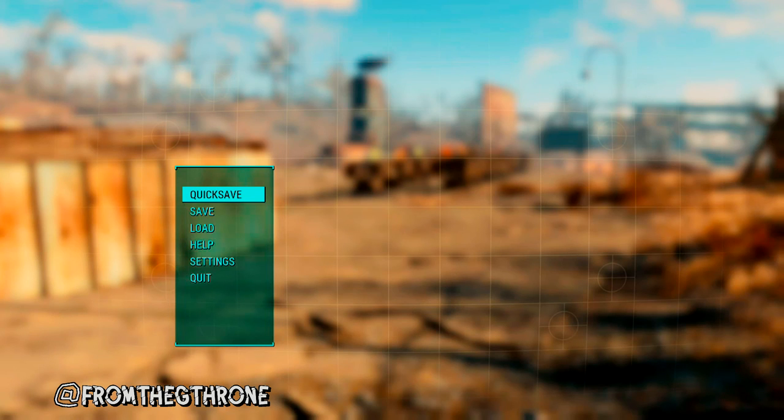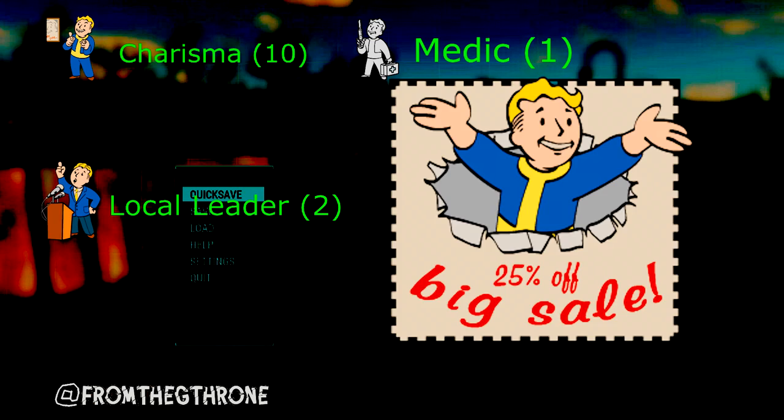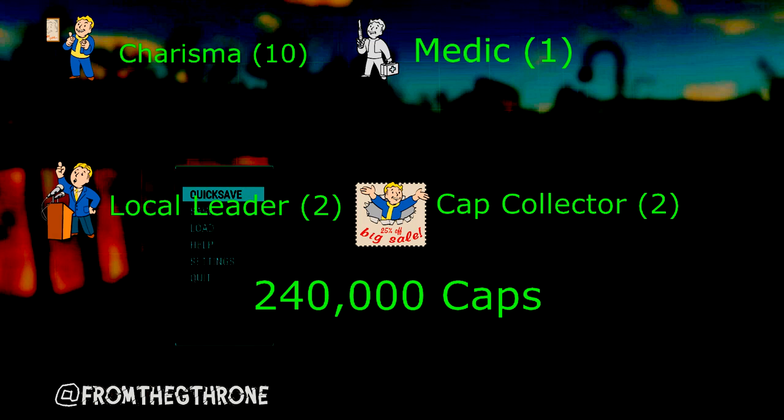The things you're going to need to get this achievement are: any settlement, 20 settlers which means you'll need 10 Charisma, Medic level 1, Local Leader level 2, Cap Collector level 2, and 240,000 caps. Now that is an overestimation, assuming you're going to build the most valuable shops, so that way you've got spare to play with.